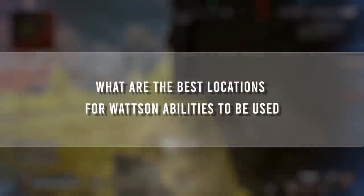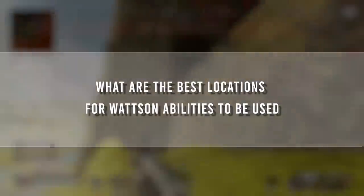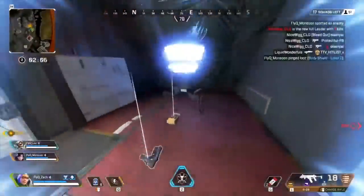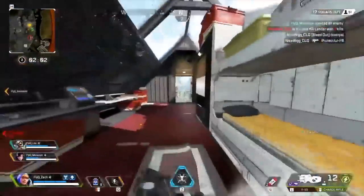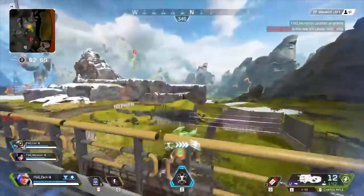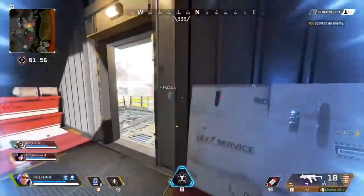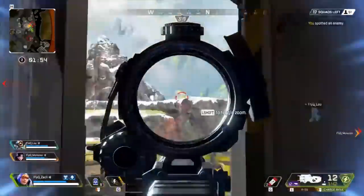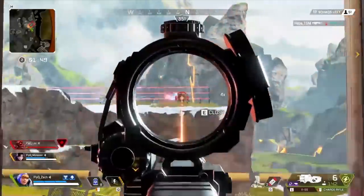What are the best locations for Watson's abilities to be used, and what are your favorite rotations? Watson's ability is catered to playing slower, so anytime I can slow down behind a rock or slow down inside of a building, I can use my fences to create some space for my teammates. I can use my ult to pick up any incoming projectiles and give my teammates a little slow heal too — anytime I can just set up to be safe is where I prefer to set up with Watson.